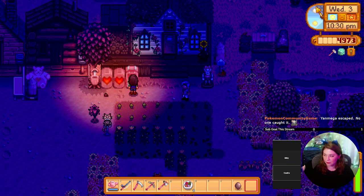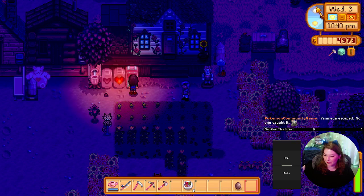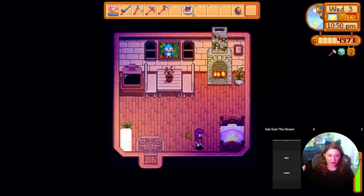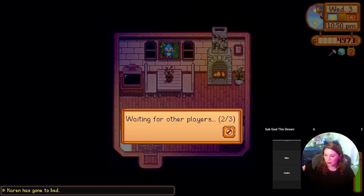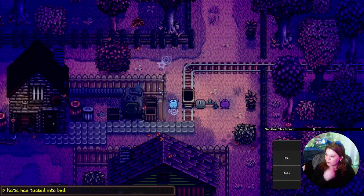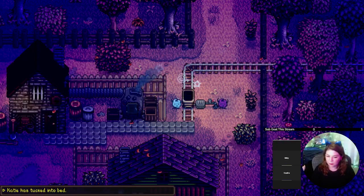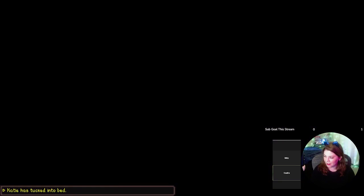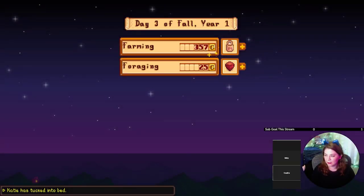I would love to not have to talk to Clint — that'd be ideal. We don't need bat wings — are we saving bat wings? I went and looked this morning at what all we still had to get. I don't remember needing bat wings. We can use the mine cart now, finally! Yes — that is going to be so helpful!